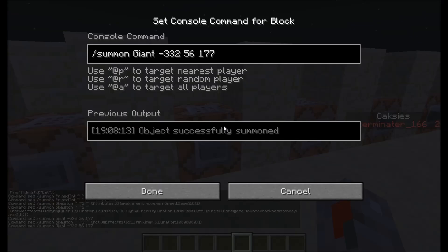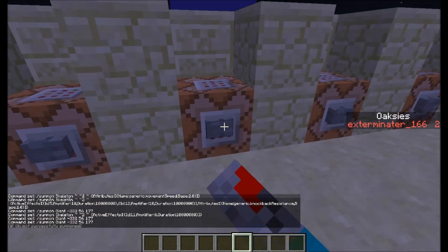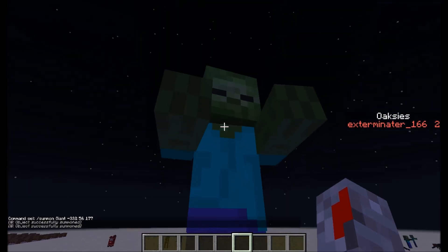First of all, it's just a slash summon command — summon a giant — and then the coordinates at which it will summon the giant. So if I click this, it will summon a giant right there.